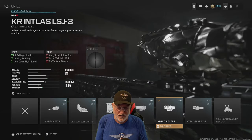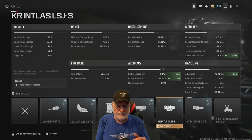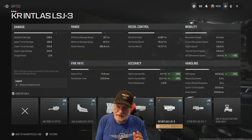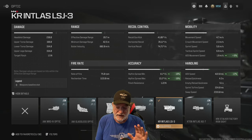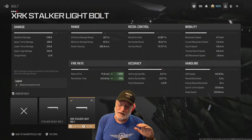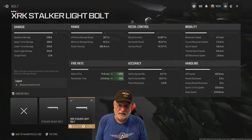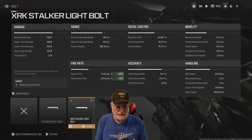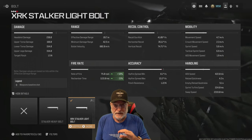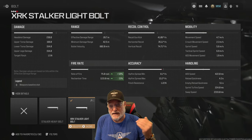Now let's get into the configuration of the weapon. The big difference is the KR Entlass LSJ-3. This is a composite — all the attachments hung on this build help with hip fire, ADS speed, and ADS movement speed, although not as much as the previous configuration. The XRK Stalker Light Bolt is a little bit of a controversy because it's not on the other build. It decreases your rechambered time significantly and your rate of fire goes up 50%, so that's a big bite. I tested both in the shooting range, and yes, there was somewhat of a difference, but not as big a difference as I expected between having the XRK Stalker Light Bolt on and not having it on.